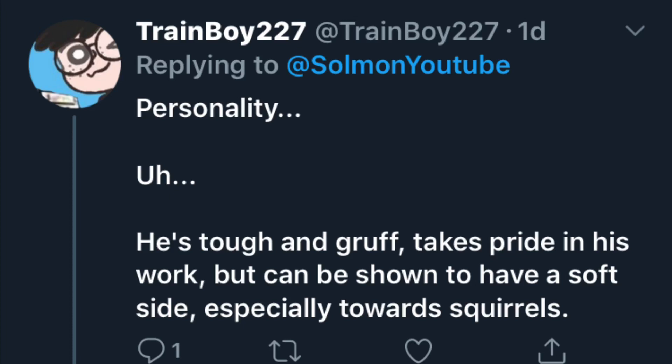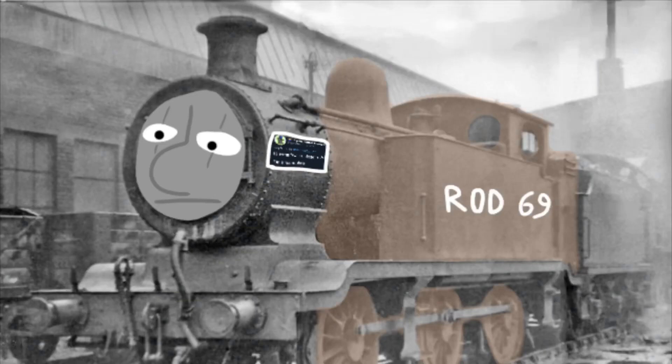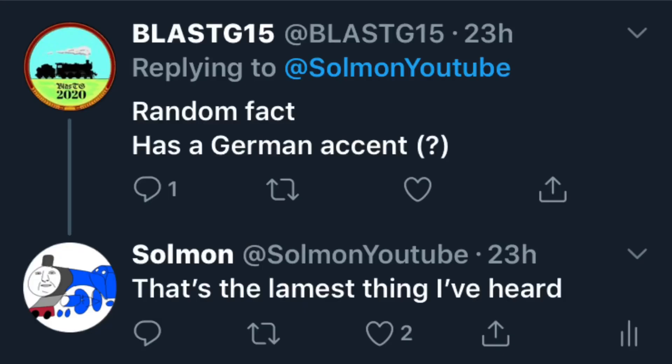Now we move on to personality, and this is the part that I'm dreading the most. You know the personality is gonna suck when the guy providing it is called train boy number six billion. Personality: he's tough and gruff, takes pride in his work, but he can be shown to have a soft side — especially towards squirrels. We're just gonna take the tough and gruff part. Now we have what seems to be a genuinely neat OC, and then we come to the random fact, which is: has a German accent.